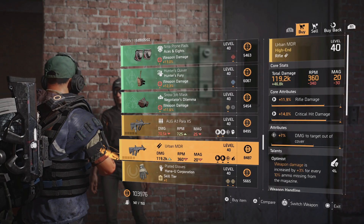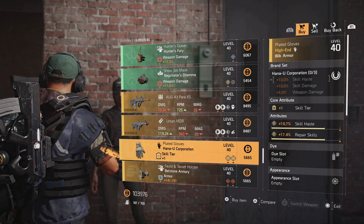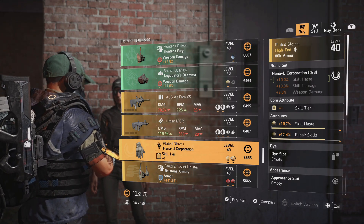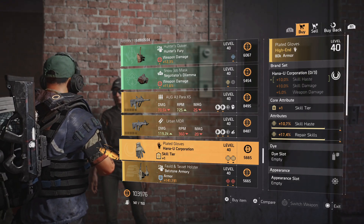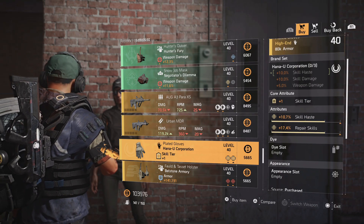The AUG isn't too good, and the Urban MDR is another one that's not too good either. They have Hana-U gloves that have 10% skill haste for the one piece. This one has skill tier, skill haste, and repair skills — if you've been looking at some type of skill haste repair skill build with Hana-U, this might be a piece you could put on your build.